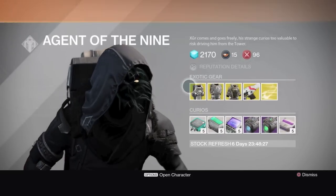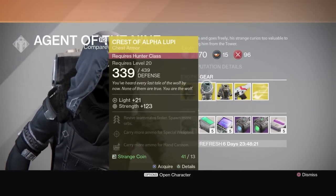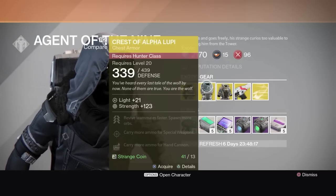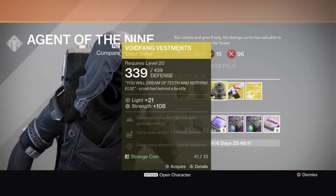Let's go to the next piece — for the Hunter, the Crest of Alpha Lupi. This is really nice actually: revive teammates faster, spawn more orbs, carry more ammo for special weapons, carry more ammo for hand cannons. That could be useful, but I'm not gonna buy that one because I've got a lot of coins today — 41, look at me.